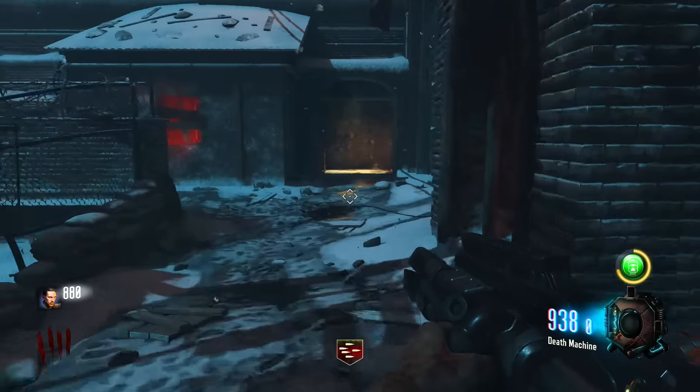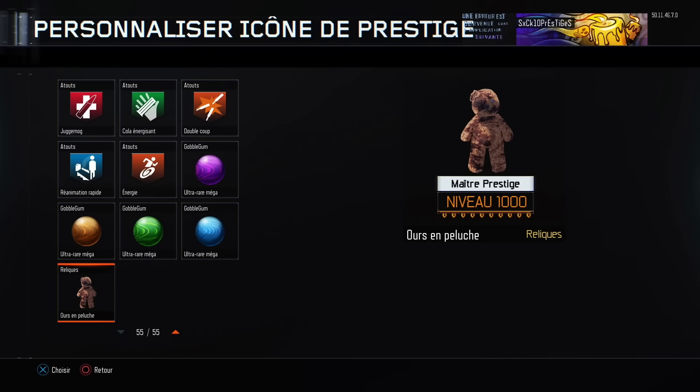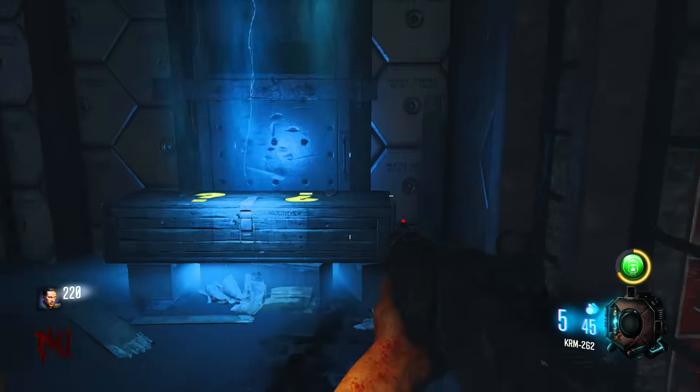When you get all the way to level 900 to 1000, this is when things start to look really cool. You can go from juggernaut, sleight of hand, quick revive, stamina up — all that type of stuff. There are even more gobble gums, but the most important thing is when you hit level 1000 you get the teddy bear, which is absolutely amazing. So if you manage to grind zombies long enough to reach level 1000, you do get the teddy bear.